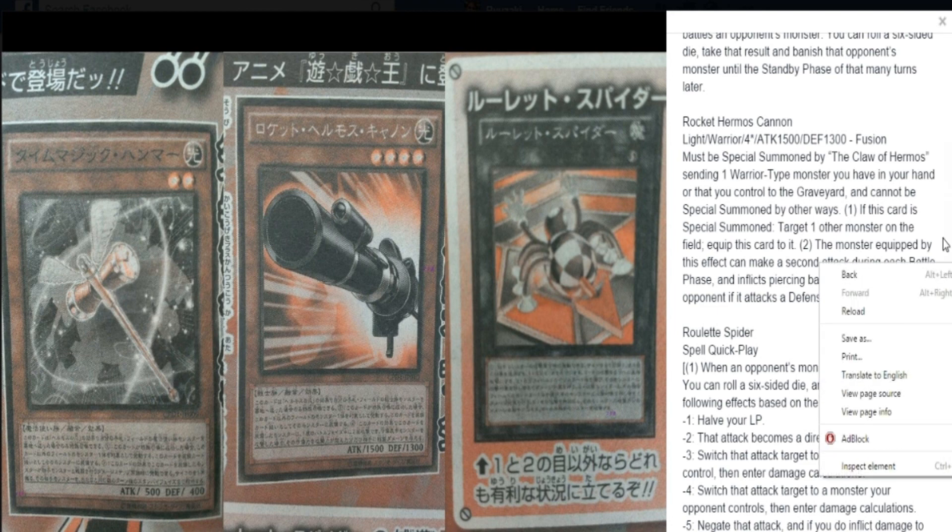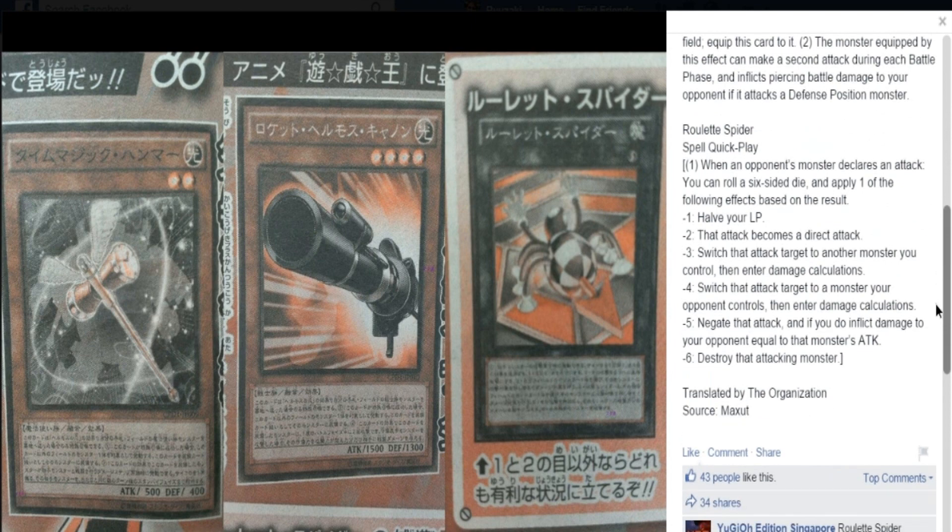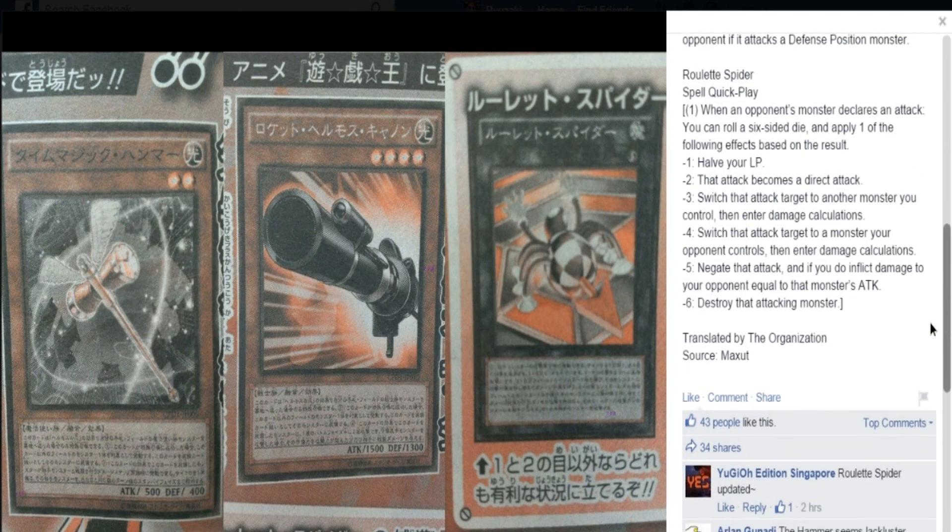And then we have Roulette Spider, which has pretty much its anime effect — if I recall right, it's been quite a long while. So it basically goes off on whatever you roll. The first effect is you half your life points. The second effect is the attack becomes a direct attack, because you can only activate this when your opponent's monster declares an attack. The third effect reads: switch that attack to another monster you control, and then enter damage calculations. The fourth effect reads: switch the attack to a monster your opponent controls, and then enter damage calculations.